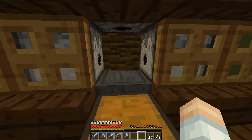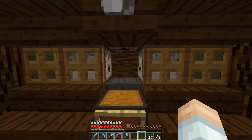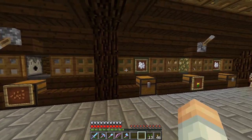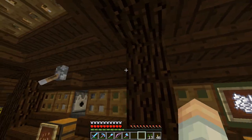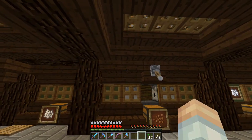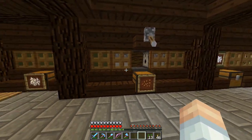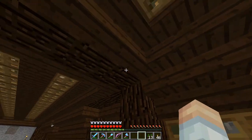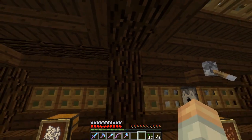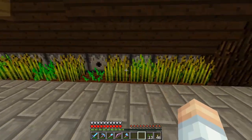I didn't change much from the original design — just put this design around it, still keeping the green stained clay and a fairly simplistic look. Nothing like the fancy, messy texture in the main hall — still keeping this fairly simple texture with different layers. And then over here is the big one.